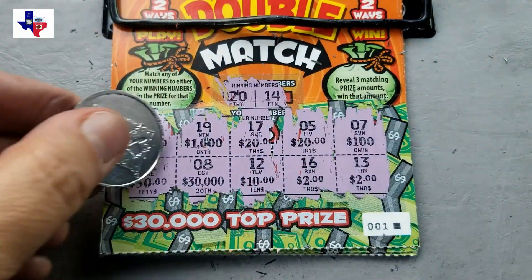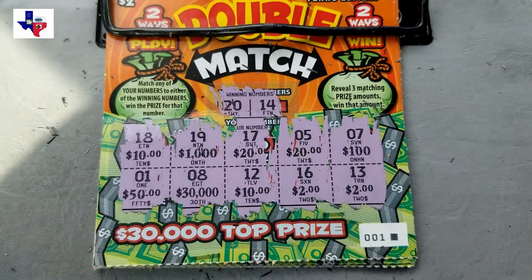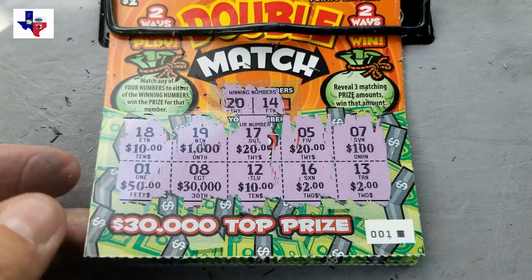We have a 20 and a 14, so we're looking for a 20 or a 14 to match. Now we're going to see if we can reveal three matching prize amounts, and if we can find three matching prize amounts, we'll win that prize. It doesn't look like we have three matching prize amounts, so ticket number one is not a winner.